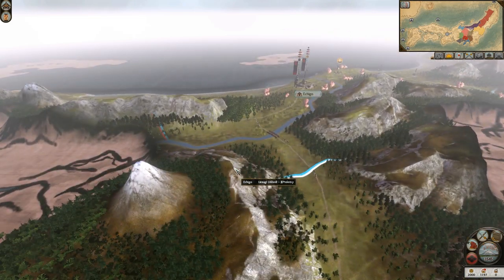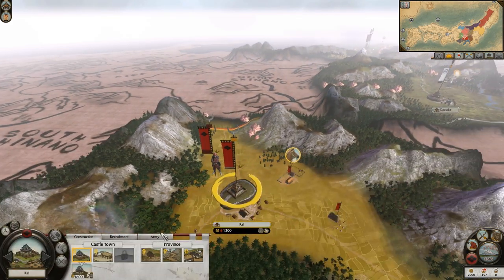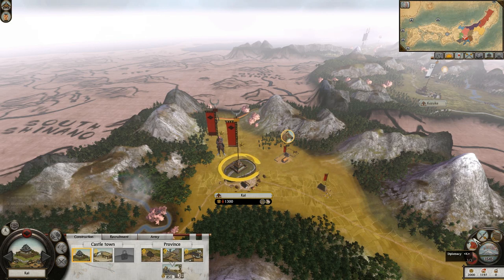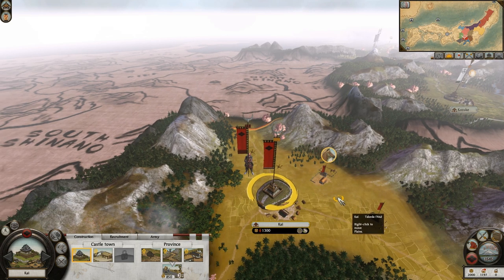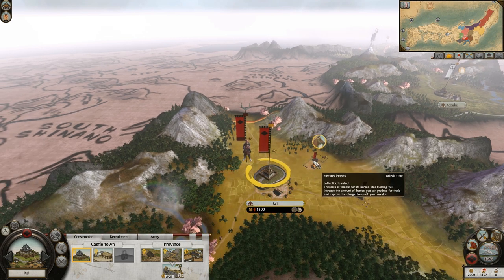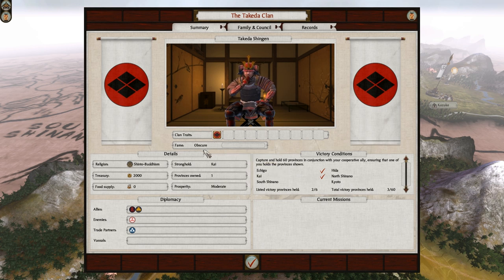We can both edit our buildings and do our Mastery of Arts stuff at the same time. But I can't move my troops or my Agents - that's the word I'm looking for - until you finish your turn. Well, I'm going to quickly just go through my clan management to show everyone what's going on.